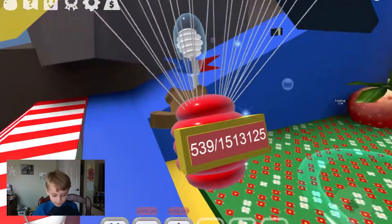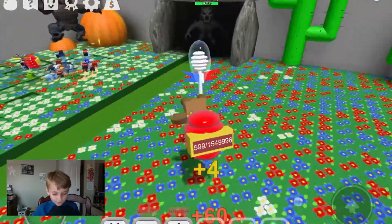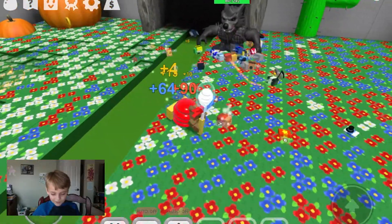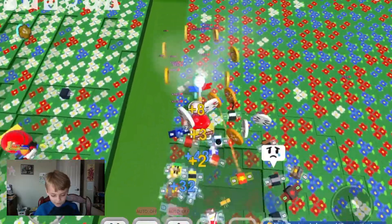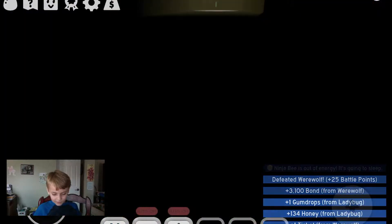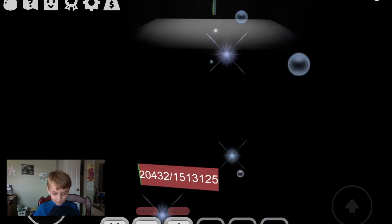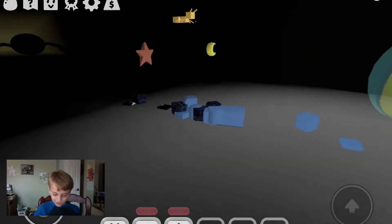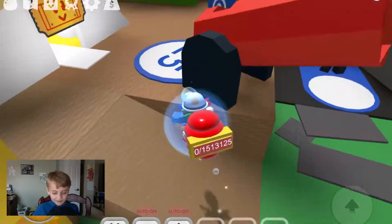You should kill the Werewolf first — he gives cool stuff sometimes, like a ticket, which he just did. Then you can go in here, but there are cave spiders that could kill you. You'll probably need haste to get through there safely.